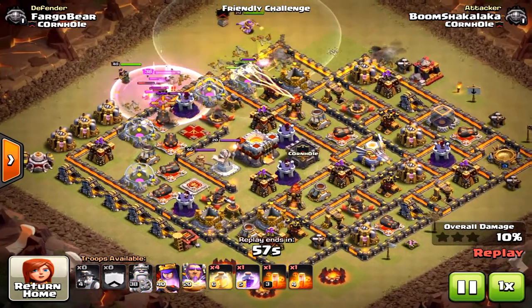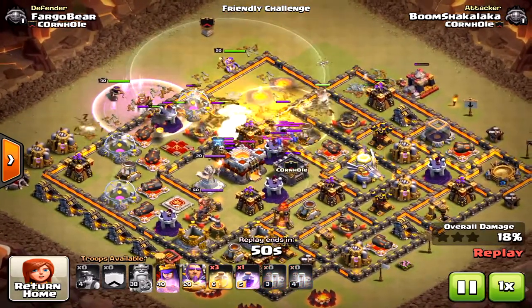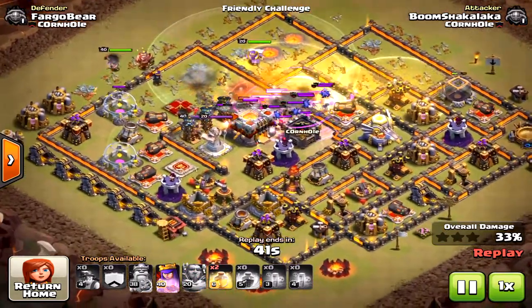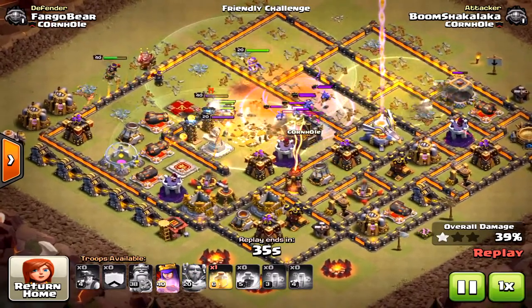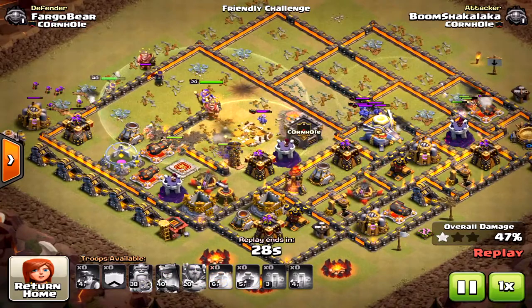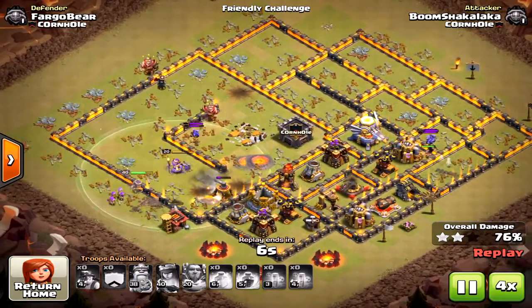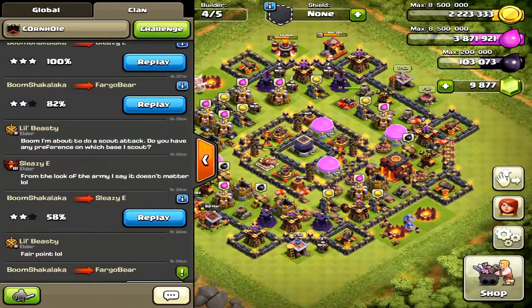The inferno towers are changed up slightly from the usual position near the town hall. He takes down one inferno tower quickly, but the eagle artillery and the second inferno tower really slow down the units. The main reason this defense held against miners is that all the defensive structures are clumped together and can all fire at once into the core. Trophy bases designed with inferno towers well-protected by hit points can be good against miners.